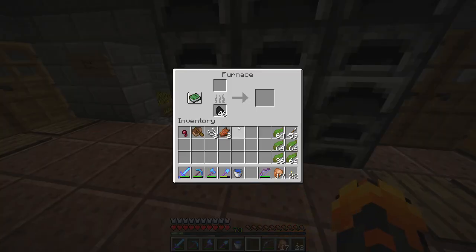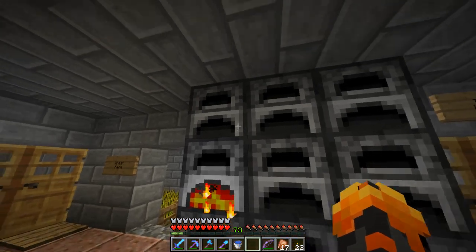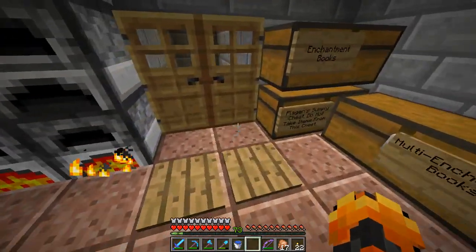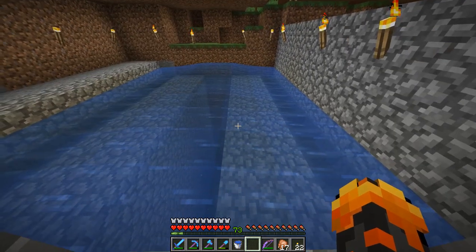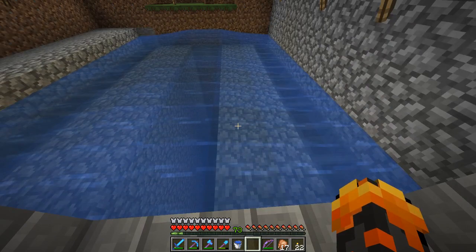Everything floats up and because of the current, flows over to these item hoppers that all feed into each other until reaching a chest on each side — so I can just amass a huge amount of kelp. Sometimes two or three get stuck in the middle. I collect it and toss the kelp into the furnaces. I've got dried kelp blocks since they're better than coal. My original idea was to use soul sand and magma blocks to move it, but I realized — it floats anyway, so just let it float and slide off the edges.